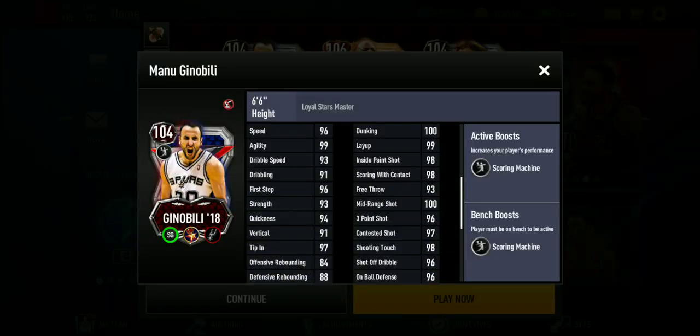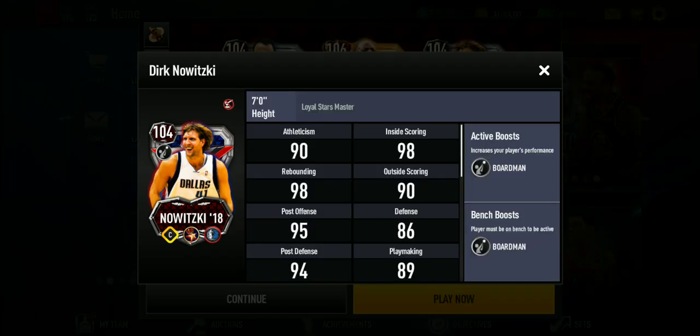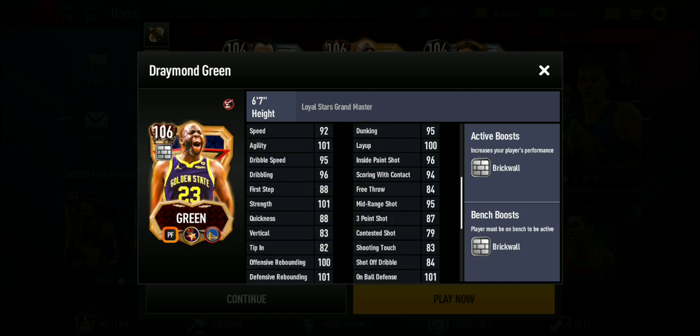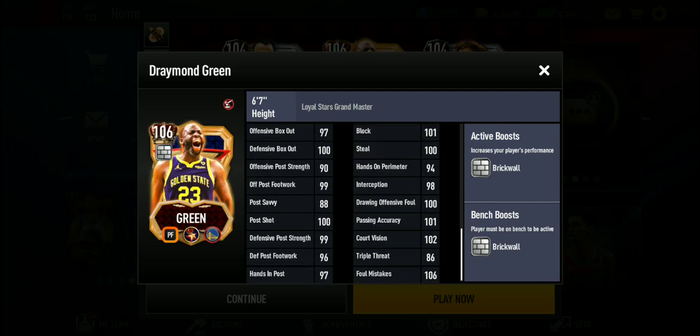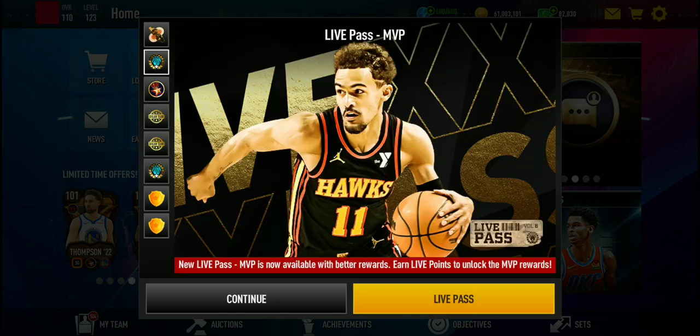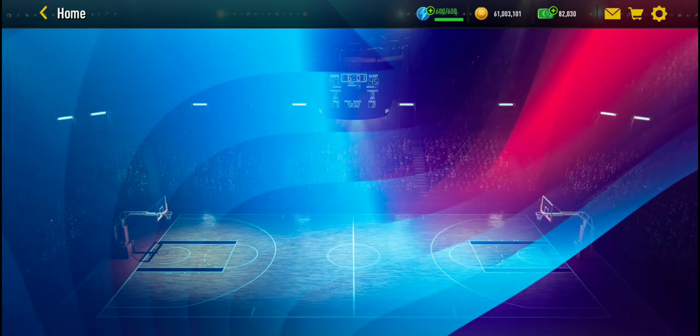We have Masters 104 Manu Ginobili with Scoring Machine, position boost, board man position boost, Dirk, and Rick Wall — feels like I haven't seen that in a long time from a boost. Loyal Stars Grandmaster Draymond Green stats are okay, defense stats are really good actually.